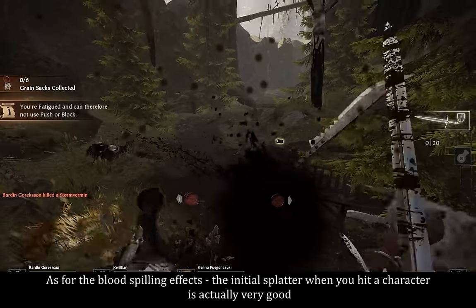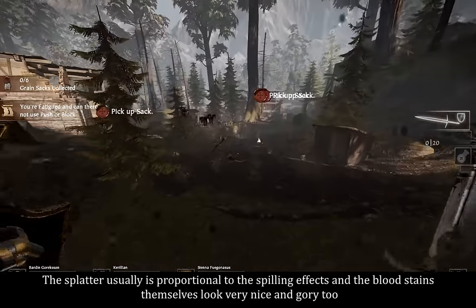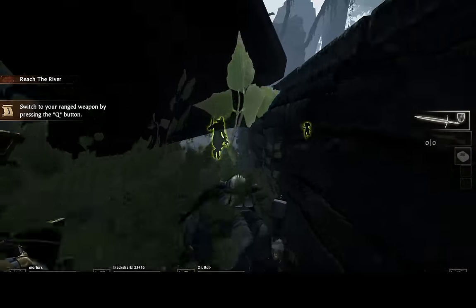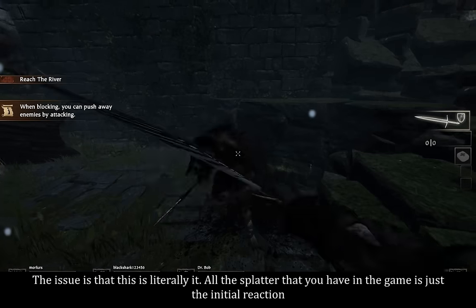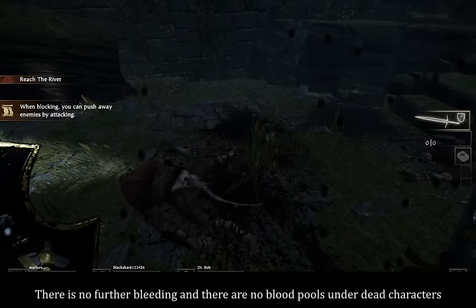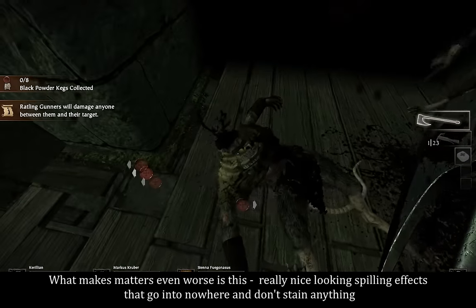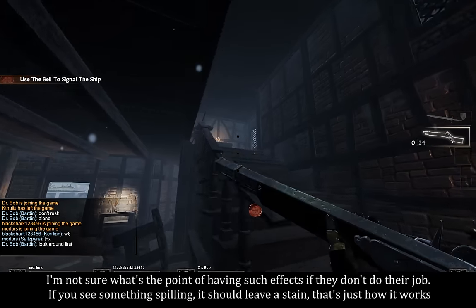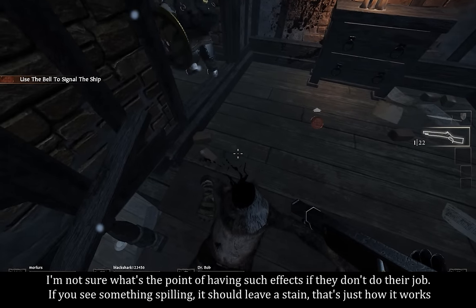As for the blood spinning effects, the initial splatter when you hit a character is actually very good. The splatter is usually proportional to the spinning effects and the blood stains themselves look very nice and gory too. The issue is that this is literally it — all the splatter in the game is just the initial reaction. There is no further bleeding and there are no blood pools under dead characters. There are really nice-looking spinning effects that go into nowhere and don't stain anything. I'm not sure what's the point of having such effects if they don't do their job. If you see something spinning, it should leave a stain.